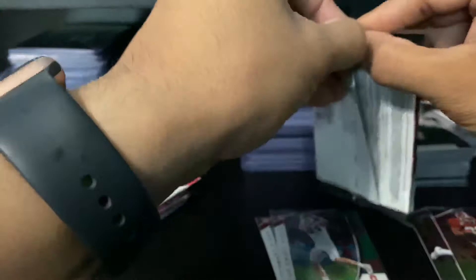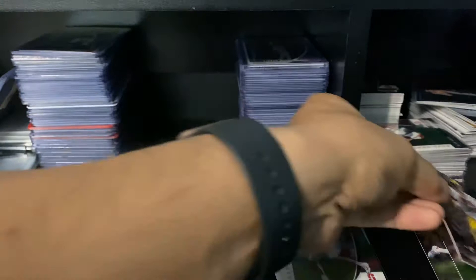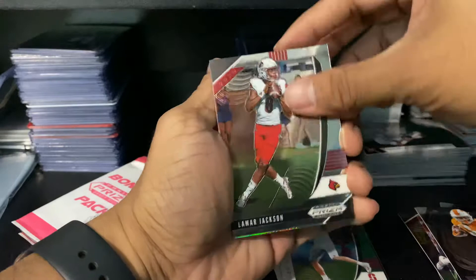There's a second pack. Some of these are pretty hard to open, don't know why. Tom Brady crusade base, Alvin Camara crusade base, Lamar Jackson base.